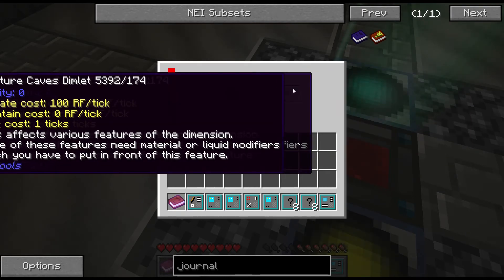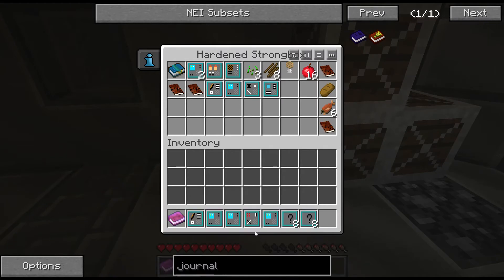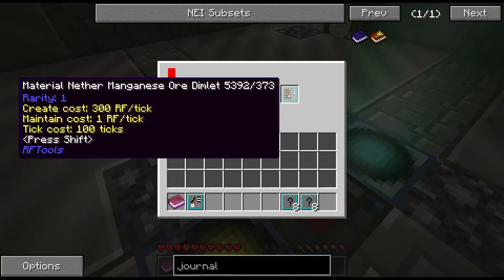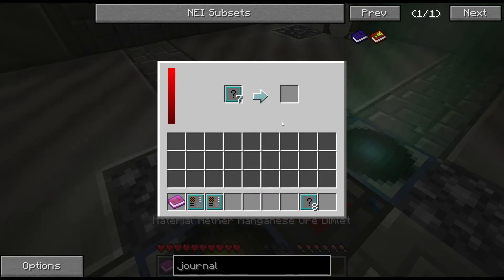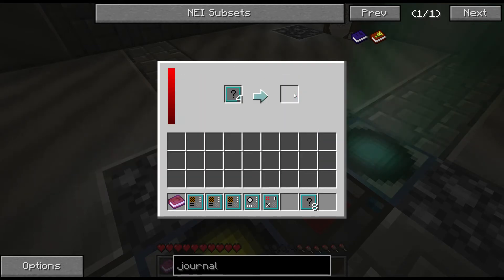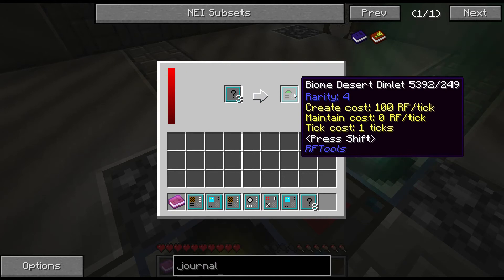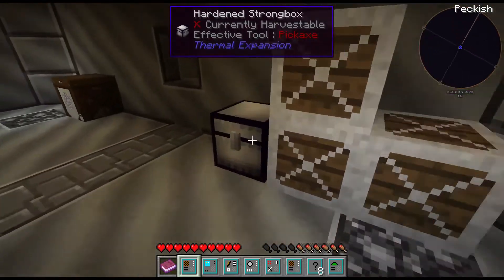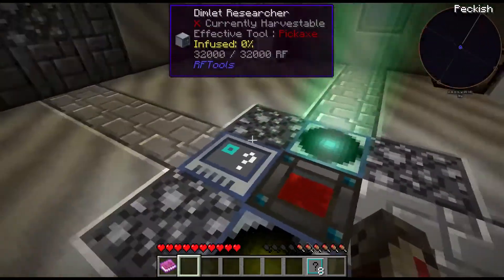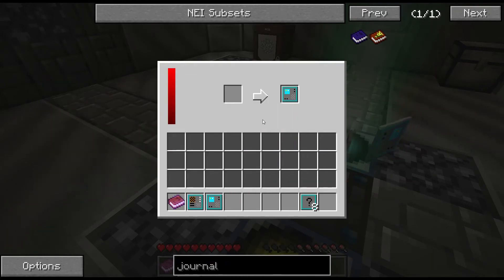Material Nether, Manganese Ore Dimlet. Let's just keep going here. Marble Dimlet, Islands, Digit 1, Sky Body Small Sun. Biome Desert. I probably should stop researching after this batch because I'm about to run out of space. Red Stained Clay, Sky Blue, and Sky Normal.